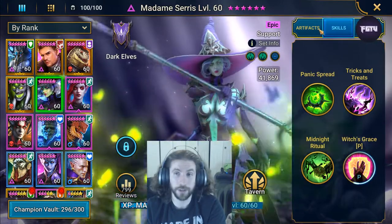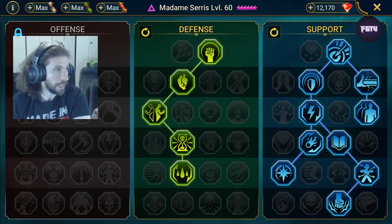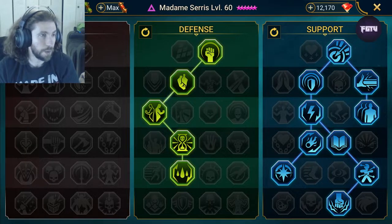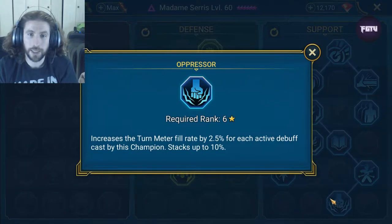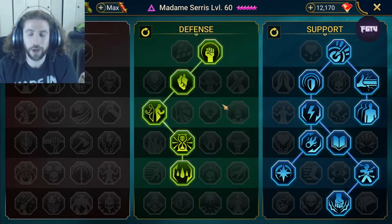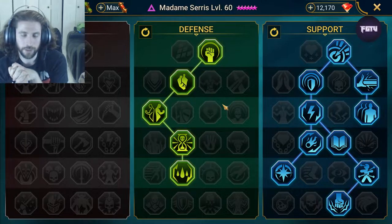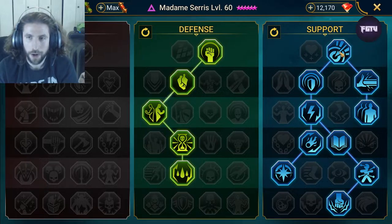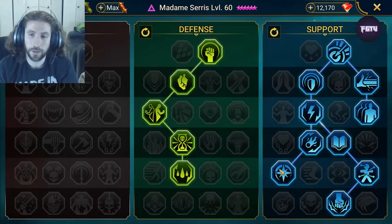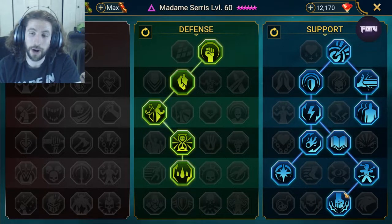Now let's talk about masteries. I'm going to shift my camera to the left so you can see the trees I went down. The important part to pay attention to is we went down the 2.5 turn meter for each active buff cast by this champion, stacking up to 10 - she does so many debuffs which is really awesome. Tauren does really counter our composition hard right now, but I'm not going to change this build since it's still decent for dungeons.